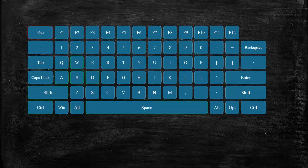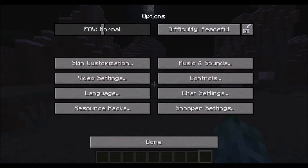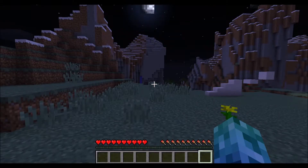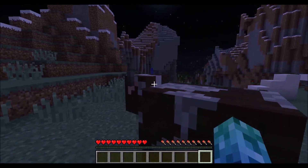At this point, I recommend opening the menu and changing the difficulty to peaceful. Press escape, go to options, and toggle the difficulty until you see peaceful. This will turn off hostile enemies and allow you to ignore hunger and other things that would make learning the game pretty difficult.